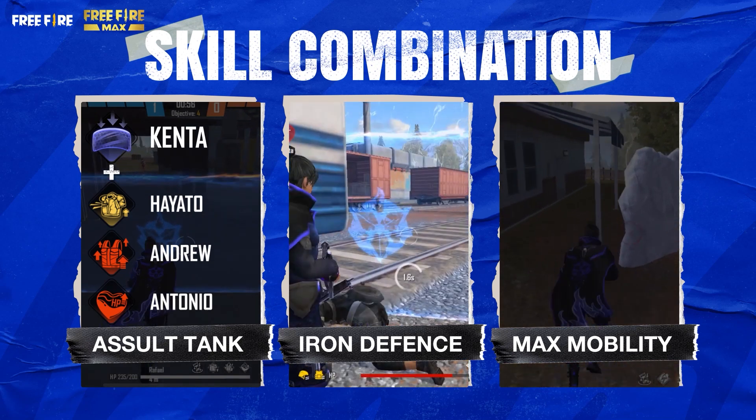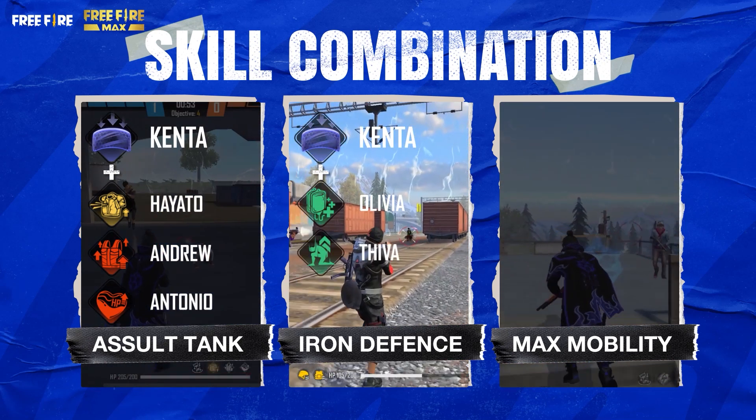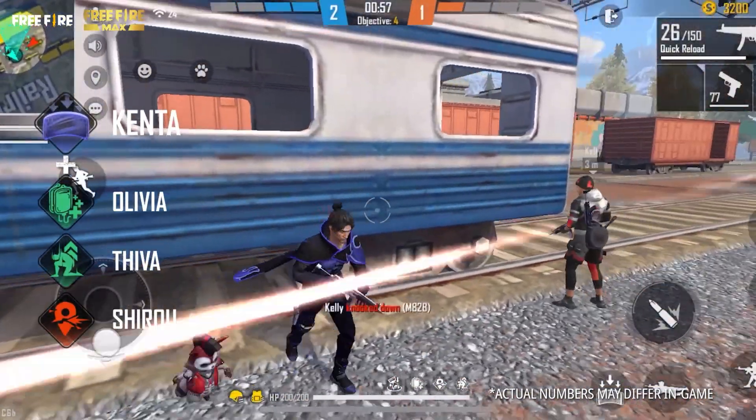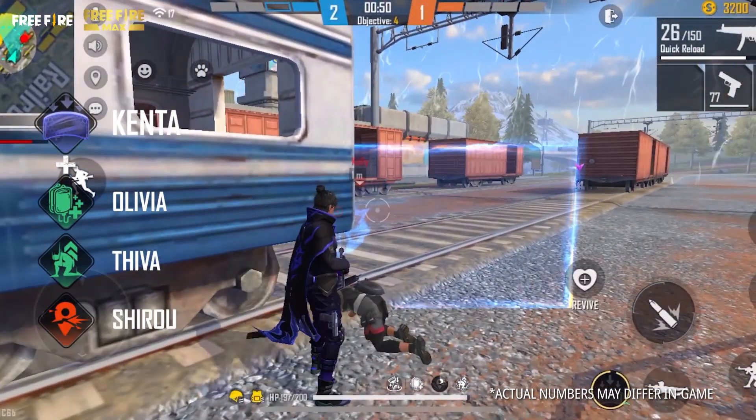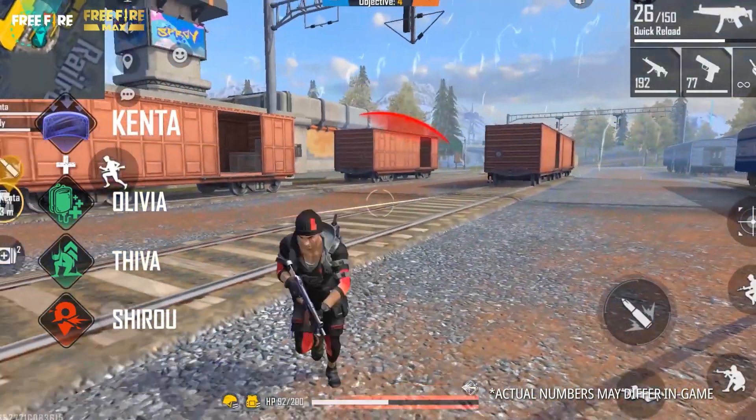Skill combination 2: Iron Defense — Kenta, Olivia, Viva, and Shira. For defense, damage reduction shield, enemy markers, and healing skills give Kenta and his squad the ability to constantly stay on top of the fight.